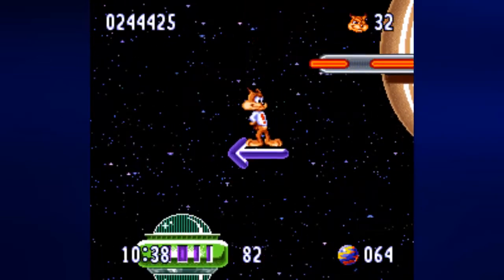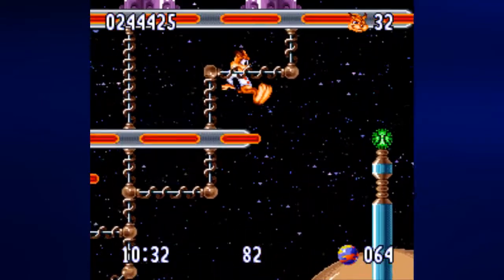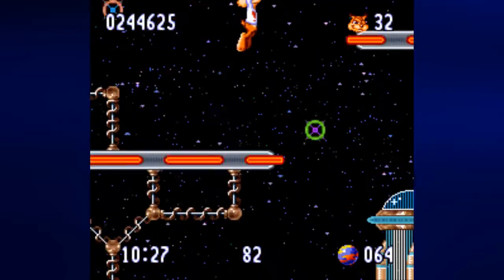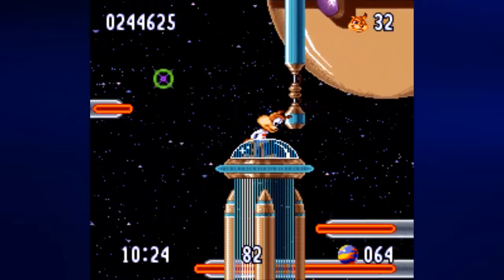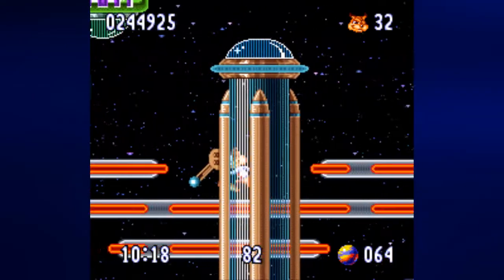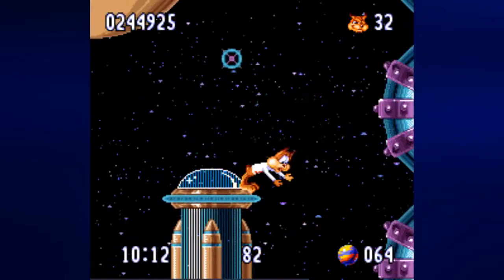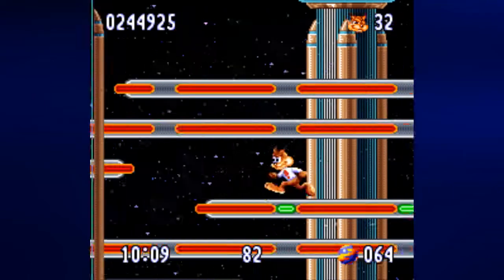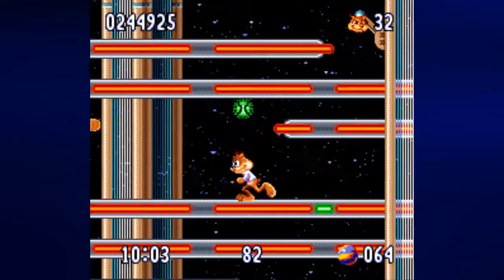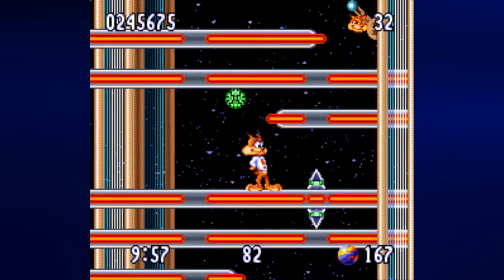Might as well go ahead and destroy him. Am I anywhere I've already been? No, I have not. This is indeed new material. It's a good thing that I hit that switch because that'll allow me to get the power-ups down there, if I can find a way down. And it looks like I just might. I should have known there would be spikes popping in and out here. Let's go ahead and grab everything and then try not to die on the way back.